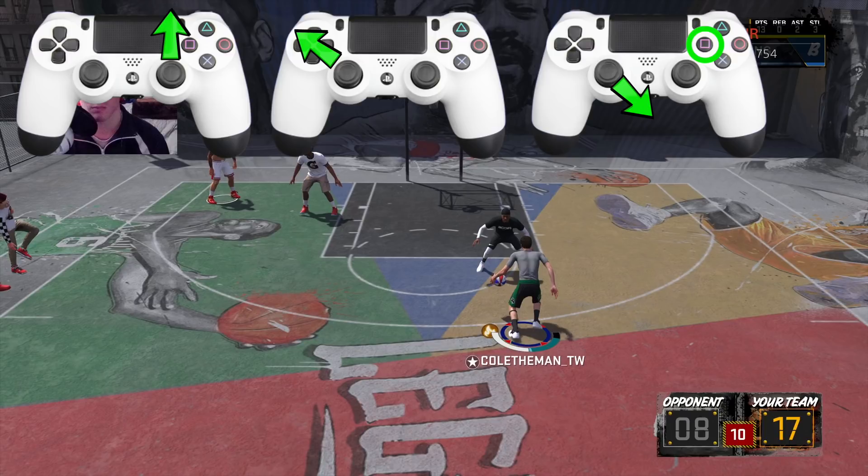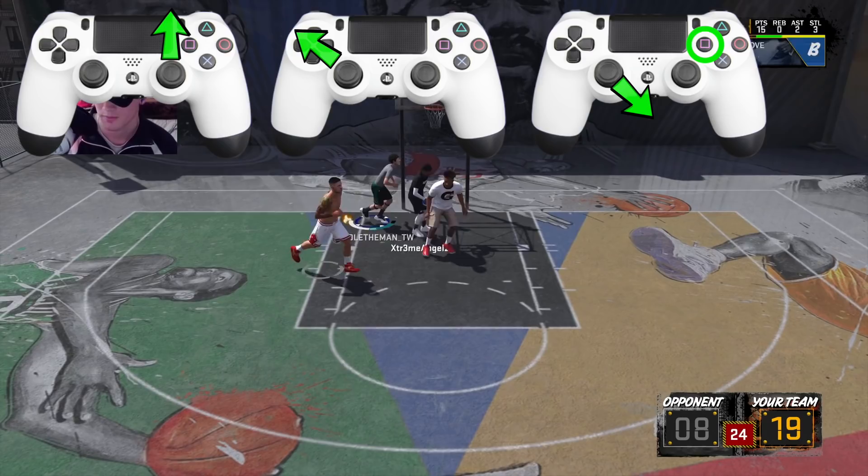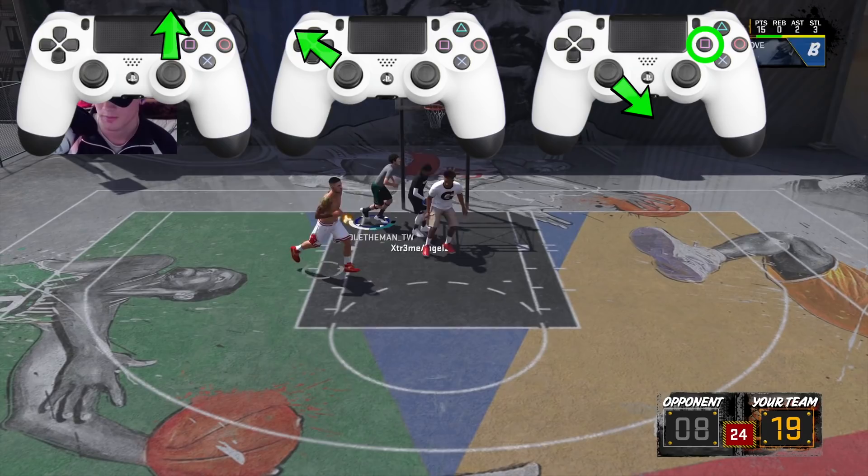Right here is where the kill comes. You're gonna want to trigger the hop step animation. To do that, tap Square and then hold the left stick back into the right — kind of southeast direction. So tap Square and hold the left stick down into the right. That's all you gotta do to pull off that animation.